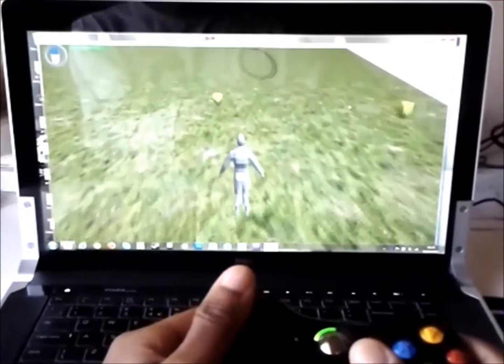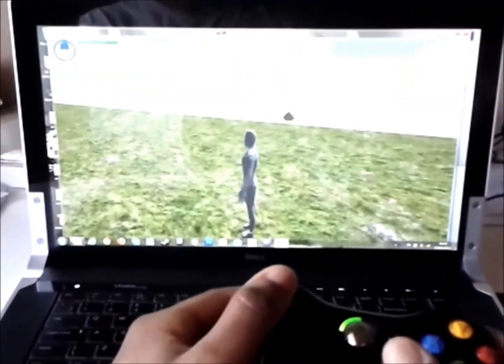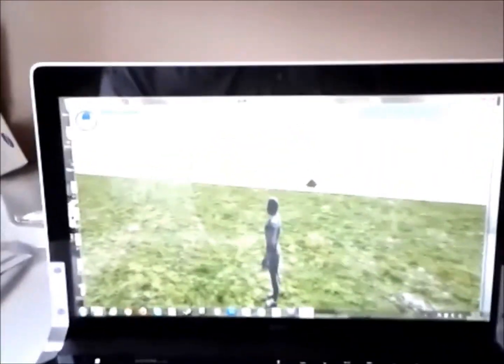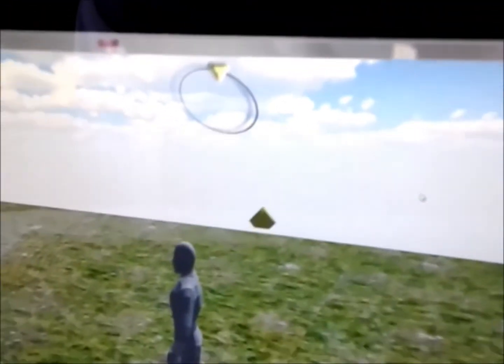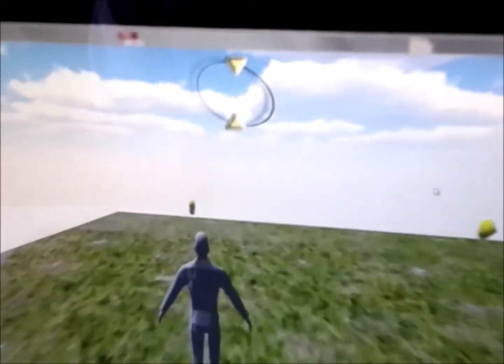I've implemented the gold — you walk into it, it destroys itself, and then if you look at the top of the screen, there's a little emblem that shows you how much gold you've collected. So if I walk into each gold, you can see you get all the gold.